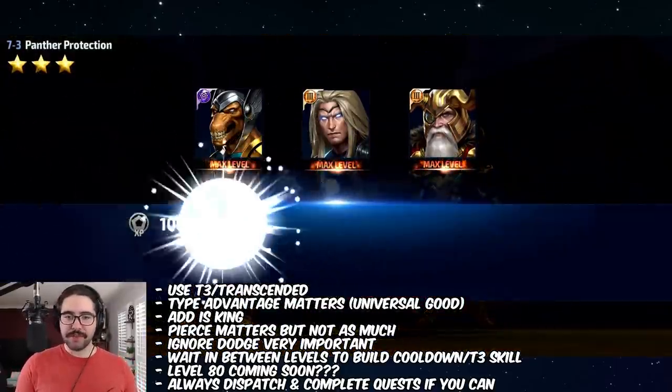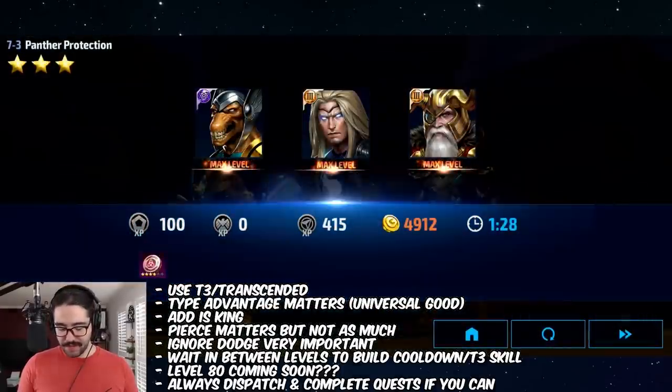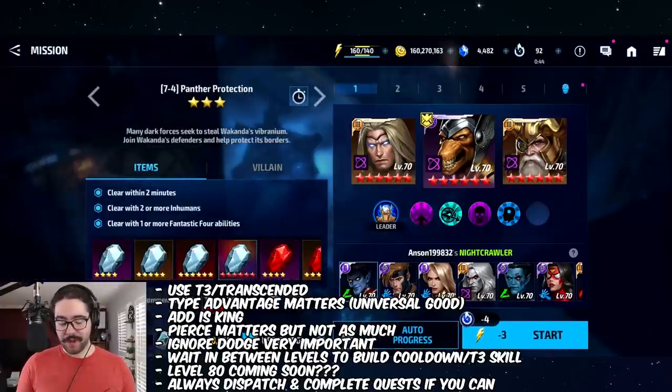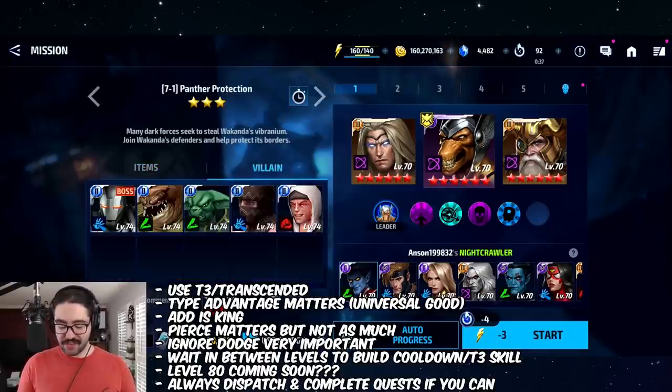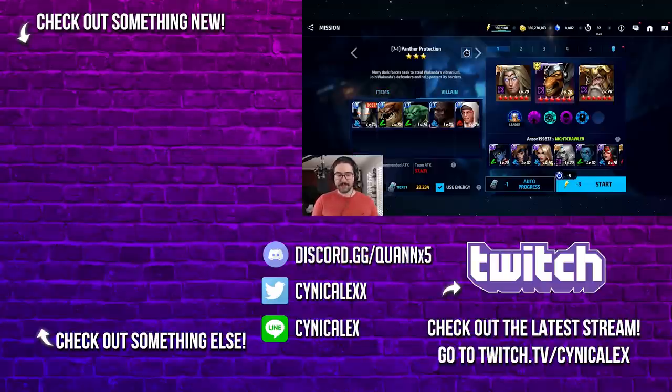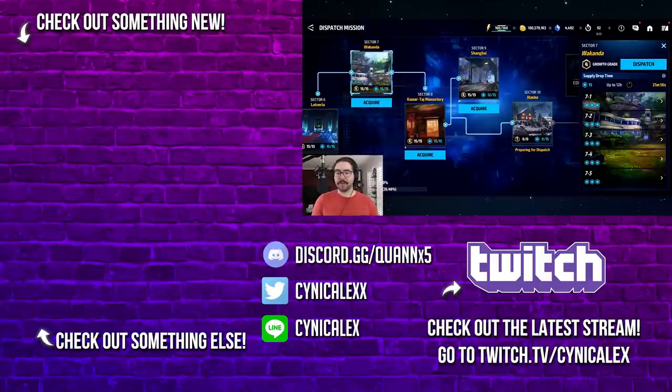Those are the tips I have for you. Dispatch missions are really fun and very rewarding. If you can auto-farm overnight, stage 7-1 seems like a really good option - it's the easiest stage that gives you the best rewards with a chance at premium rewards: Odin's blessings, CTPs, and premium comic cards. Thank you so much for watching - hit me up in the comments with any questions and I'll see you in the next one.